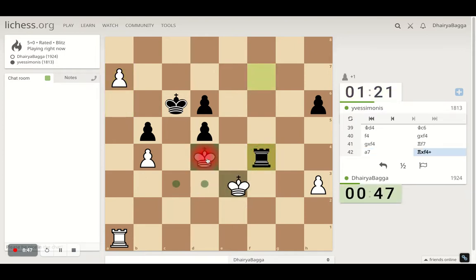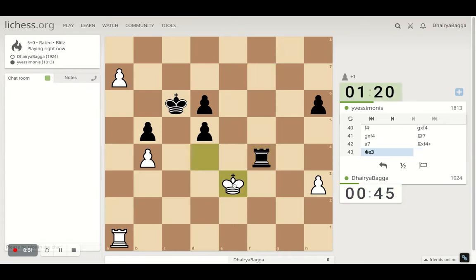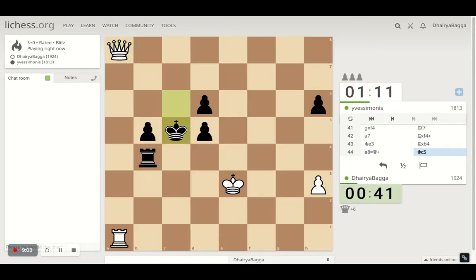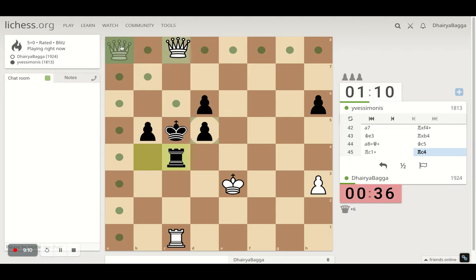I can lose another pawn — but how are you saving yourself from the queen? If you have to, you have to go back and sack away the rook, then I have a rook. He doesn't bother — thank you. Here comes the queen and here comes the rook.